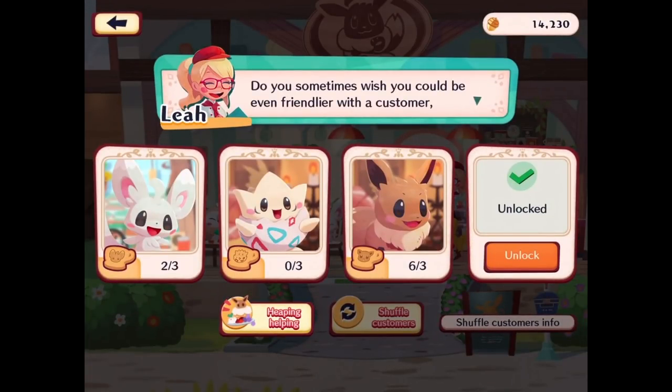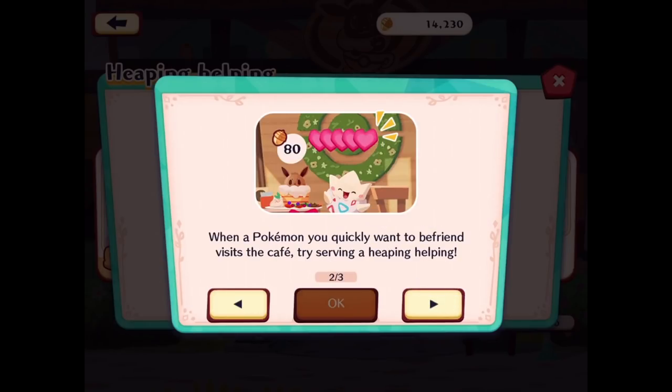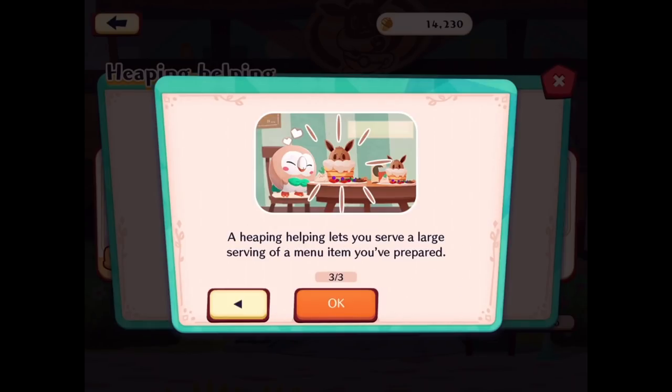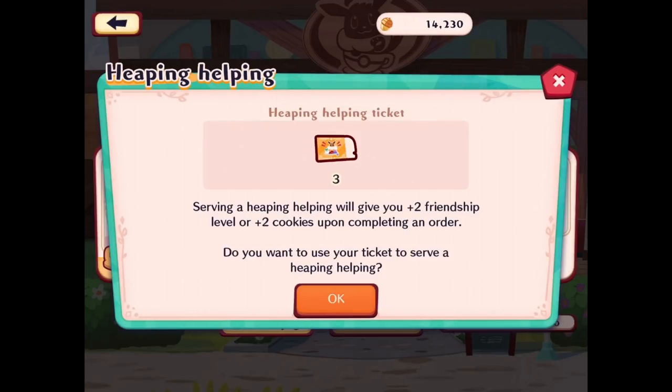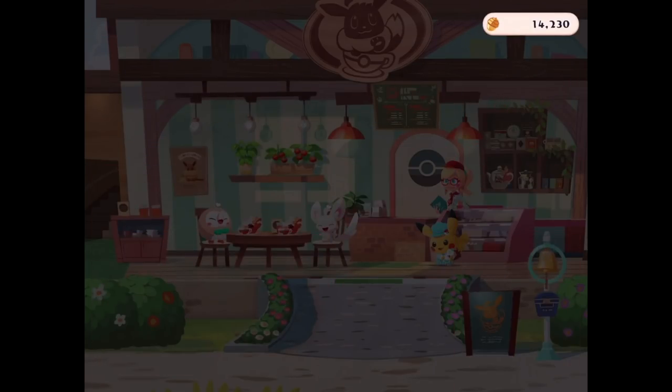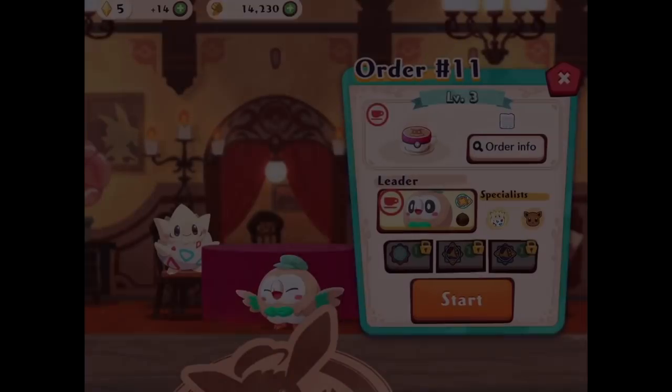Do you sometimes wish you could be even friendlier with a customer? Try serving a heaping helping — it gives plus-two friendship level or plus-two cookies when serving drinks and dishes. A heaping helping lets you serve a large serving of a menu item. We have a heaping helping ticket! Serving a heaping helping gives you plus-two friendship level or plus-two cookies upon completing an order. Going to use that here — we got Munchlax. I already have enough cookies for Eevee — could work on Togepi a little bit.